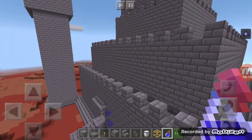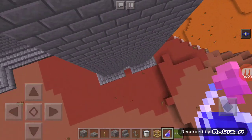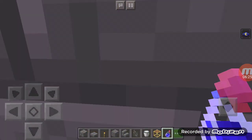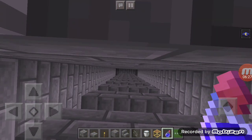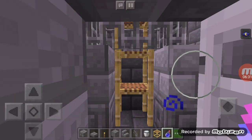And also there are four corner towers, which each have an elevator in them, and each of them are just the same.